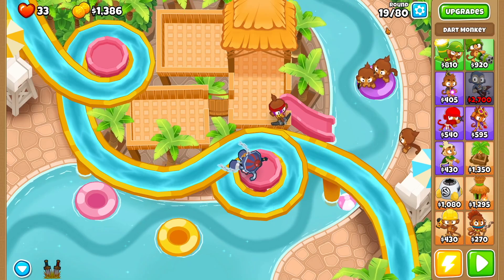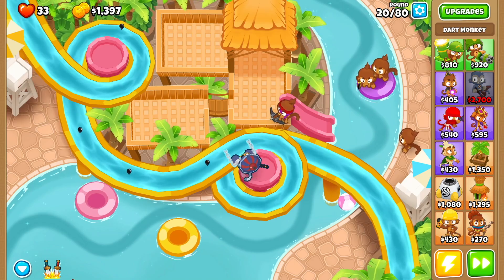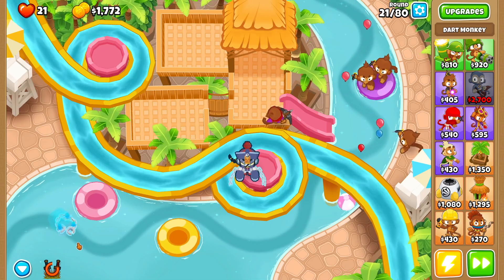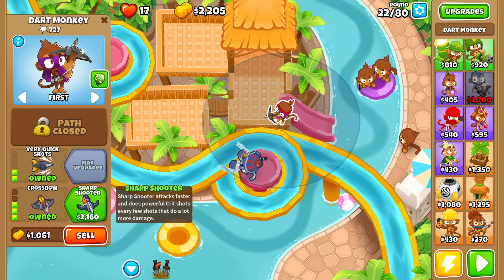On round 19 you're going to leak a little bit — just use Soda's ability if you want, or just leave it, that's what I like to do. Same goes for round 21: just stop the leak with Soda's ability whenever you feel like it and you should be fine.